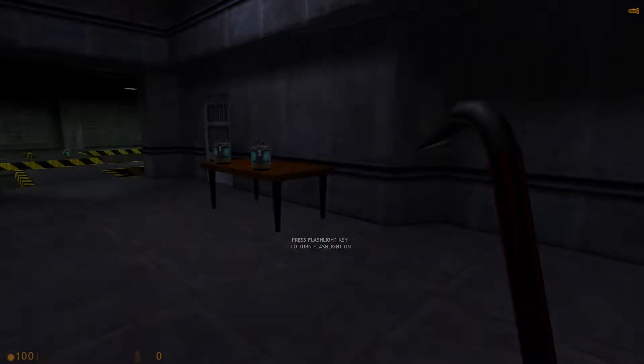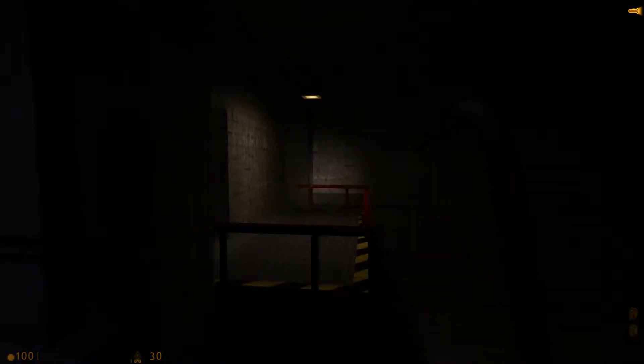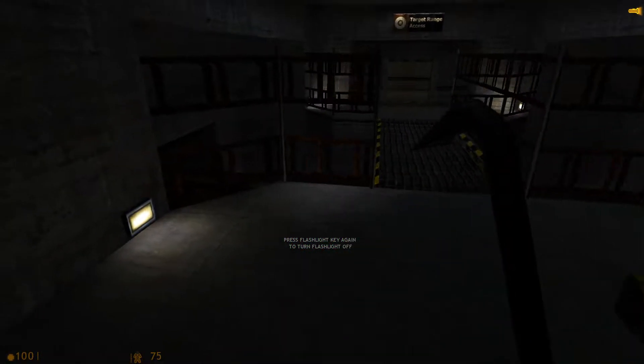Activate your suit flashlight for the next area. Power at 15%... 30%... 45%... 60%. Great. Remember your flashlight runs on power. Power at 75%. We're set.